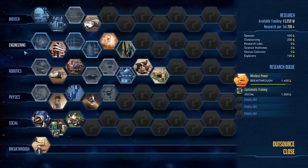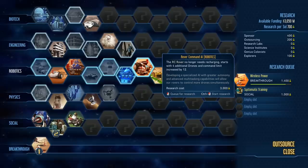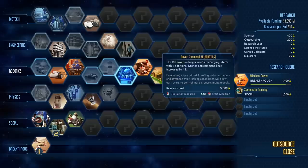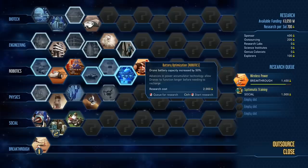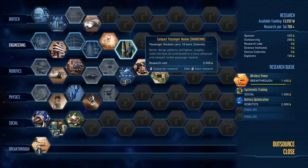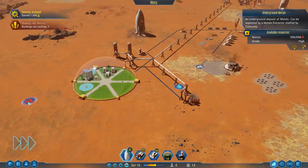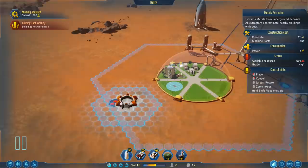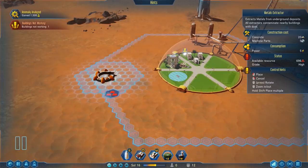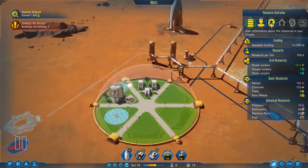We got explorer AI, which gives us more research. Let's see what new techs we unlocked: machine parts factory — that'll be useful. RC rover no longer needs recharging — we don't have one yet, but it's a nice tech. Drone battery capacity increased by 50% — I like that one, so we'll get that after systematic training. We can give our geologists a boost. Let's build a metal extractor — not too close to the dome, but it has to be in range because it needs workers from the dome. Then connect it to the power grid.